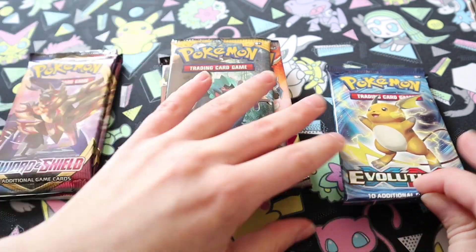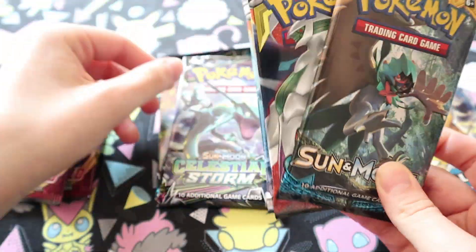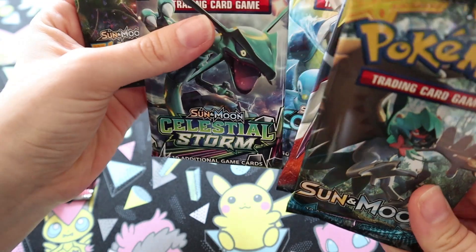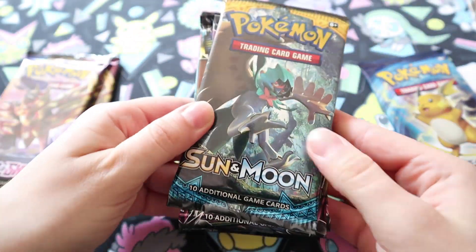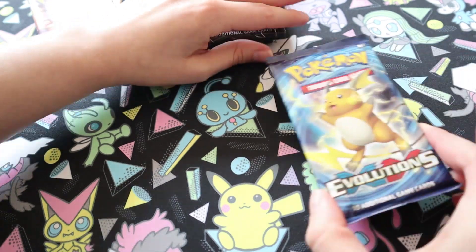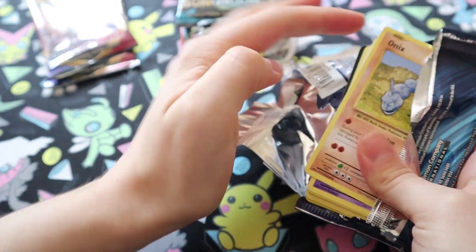How many have we got? Eight. We've got Evolutions, Sun and Moon, Cosmic Eclipse, Cosmic Eclipse, Celestial Storm, Lost Thunder — I've forgotten what order these go in Sun and Moon. Celestial Storm, Lost Thunder, Cosmic Eclipse — and the Lost Thunder one's got so good — and then two Sword and Shield. So we might as well open Evolutions first, because get the disappointment out of the way.